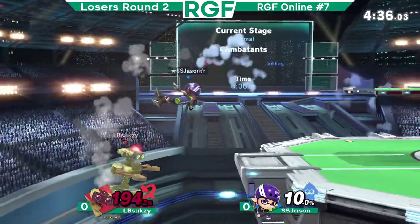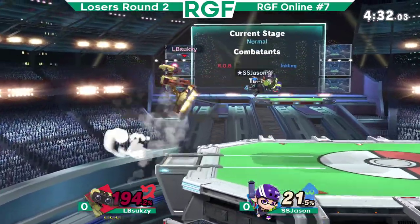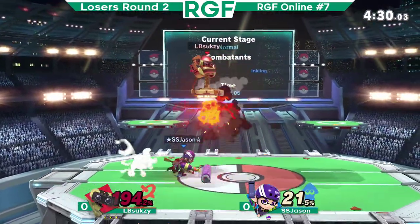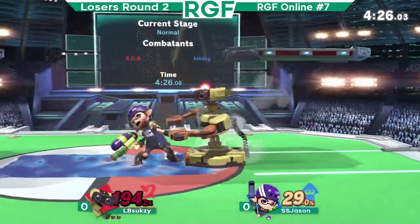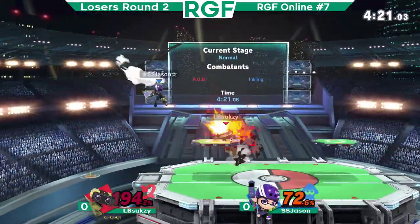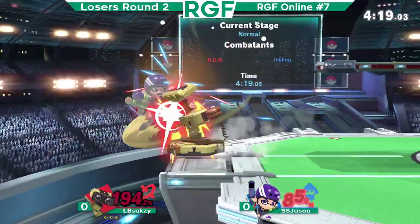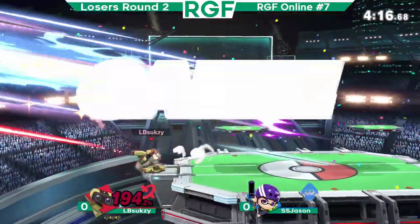Who catches the roll? Another up air from the ledge — my opponent has got to start shielding those. Grab, up throw, back air. Gets the tech chase with the laser. Very rough rest of this right now, and that side b is going to take it. Yes — three stock for LB Suxy.